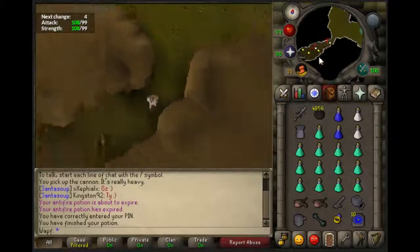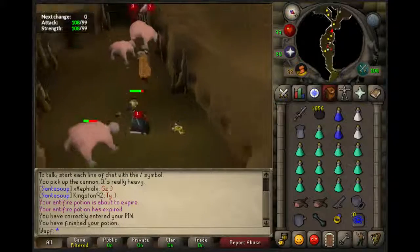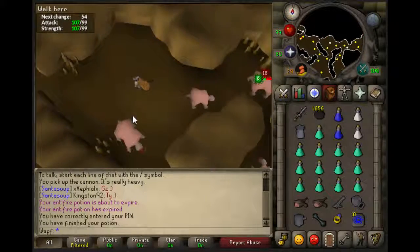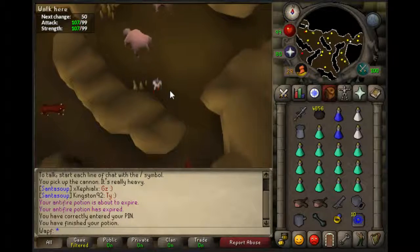I would recommend pietying them if you can't cannon them just because of how good the melee experience is. So basically you want to come down here if you are canoning, which is what I'm doing. If not, you can just kill them in any of the rooms, but if you're canoning you have to be in a fairly specific spot. You want to come over here — I set it up as you guys can see if you look at the minimap.